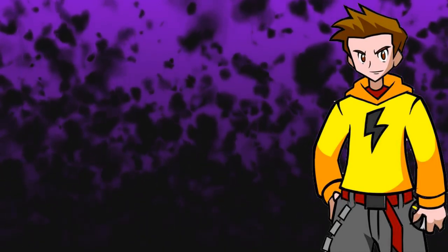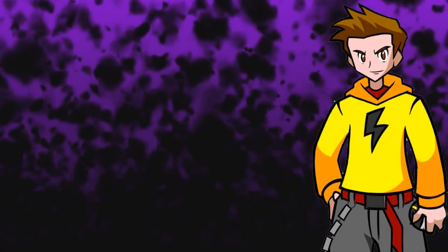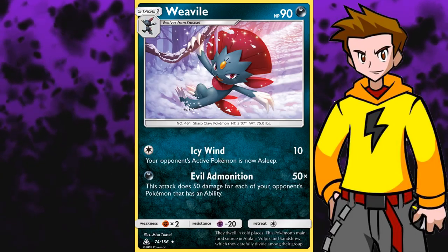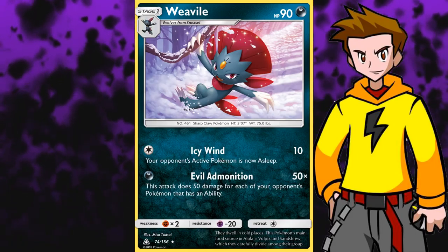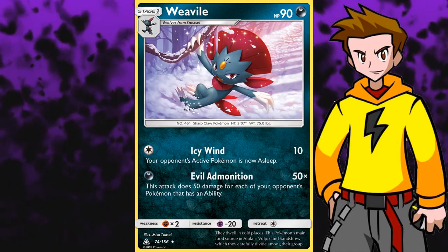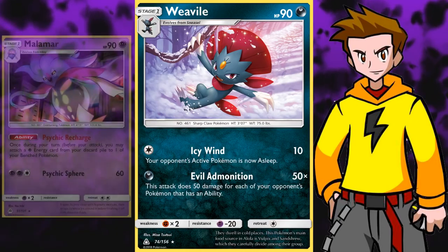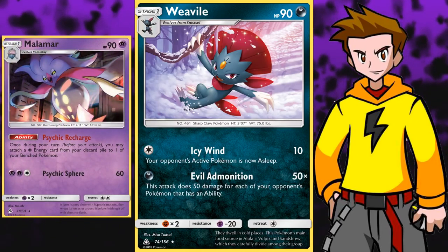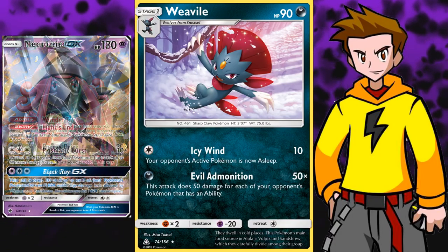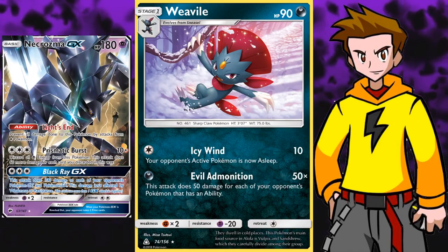But did you know that you can just punish the opponent by playing off a lot of their abilities? That's right - we have a Stage 1 Weavile from the Ultra Prism set that does crazy shenanigans. It's a Stage 1 Darkness type and with a sweet attack called Evil Abomination, it deals 50 damage for each Pokemon on the opponent's side of the field with an ability. Malamar decks have mostly 2 Malamar in play in a good case scenario, also their Dawnwings Necrozma GX, followed by a Tapu Lele GX or maybe their main attacker Necrozma GX - that's a lot of damage. You can hit up to 250 or even more for a single energy.